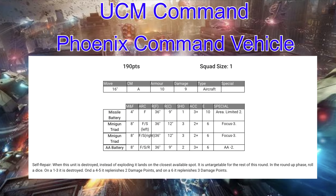Our last commander is the Phoenix Command Vehicle. This one's unique — it is an aircraft, so it has armor of 10, 9 damage points, active countermeasures, and moves 16 inches a turn. This thing can really fly up the table — it's no joke.